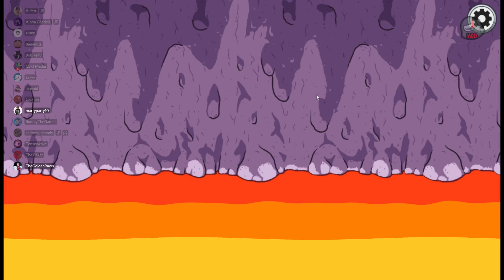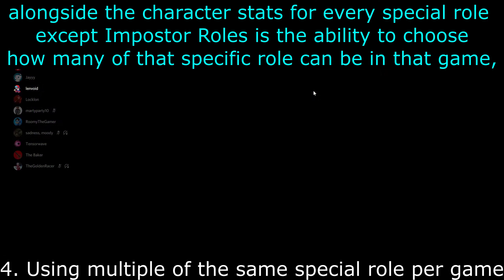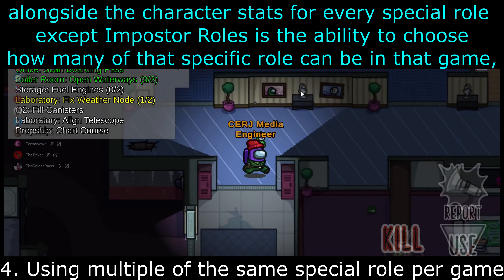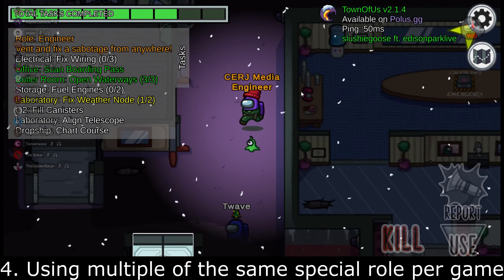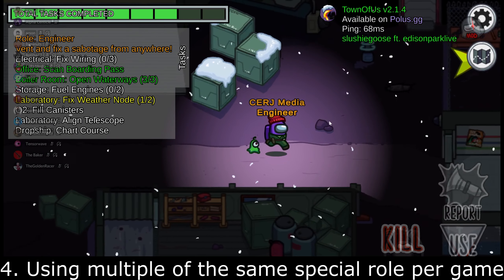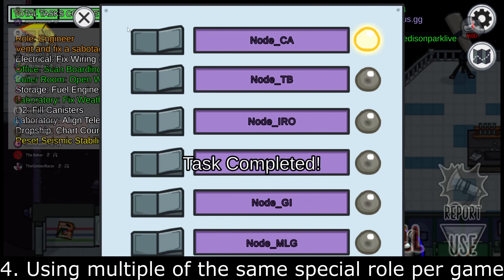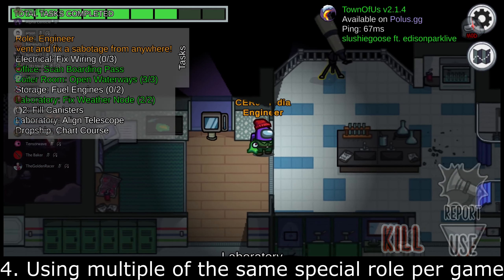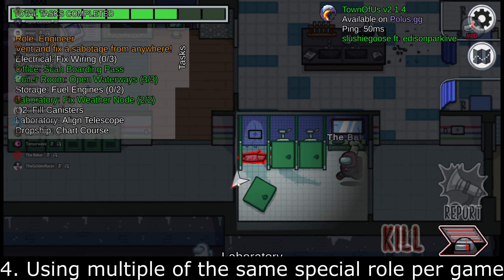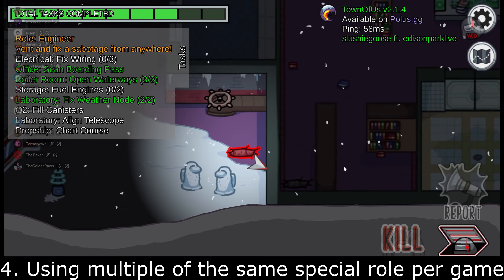Number four, also a big one: being able to use multiple of the same character in a game. Along the character stats for every special role, except imposter roles, is the ability to choose how many of that specific role can be in the game. You could have all innocents being spies, or two Engineers, or three Seers — which would be overpowered, but as an additional option, that would be cool.